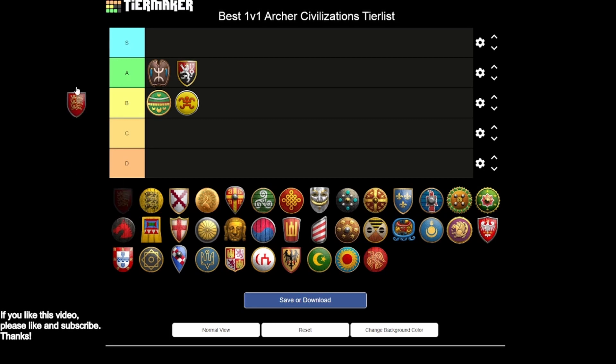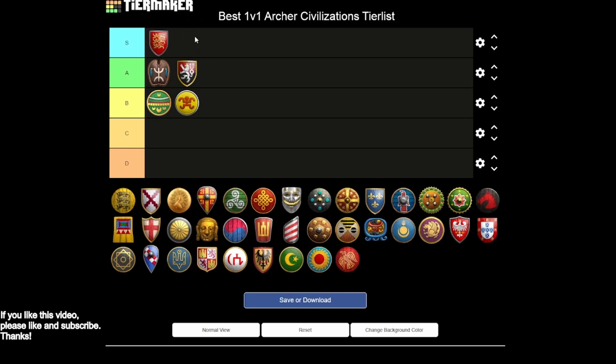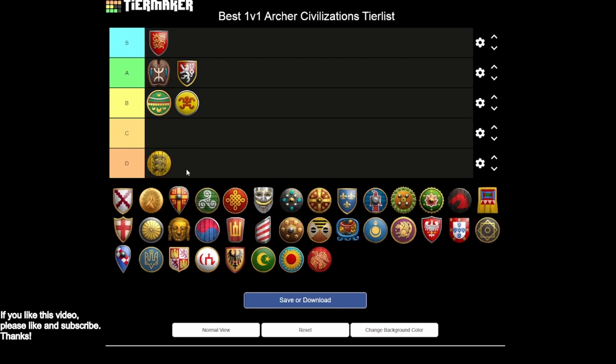Britons are the go-to S tier civ. Your cavalry archers aren't great and you miss hand cannons, but your foot archers are just fantastic. You have so much range, faster producing archery ranges, the longbowman from the castle if you want basically the best foot archer in the game, and fantastic skirmishers with extra range and all armor upgrades. It's all about foot archers, but they're really overpowering. Two nice eco bonuses help you get that faster rush going and boom in the mid-game simultaneously. Easy S tier.